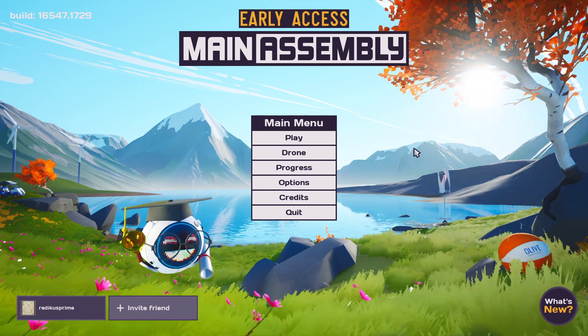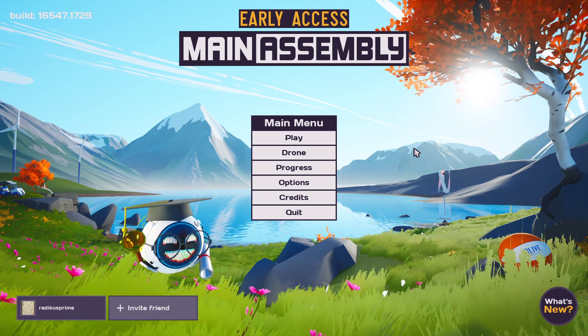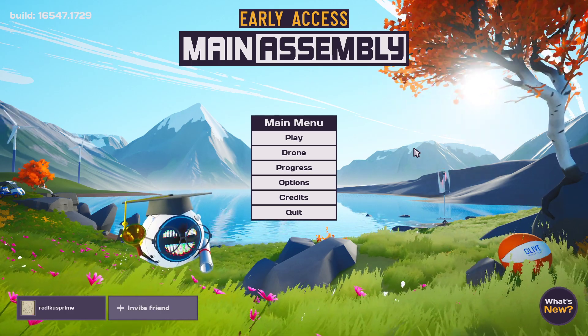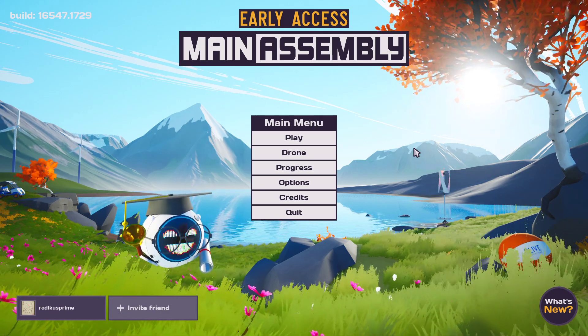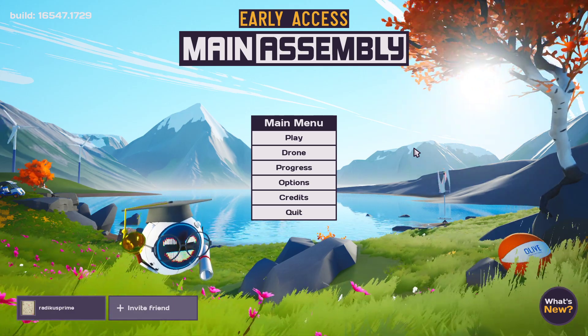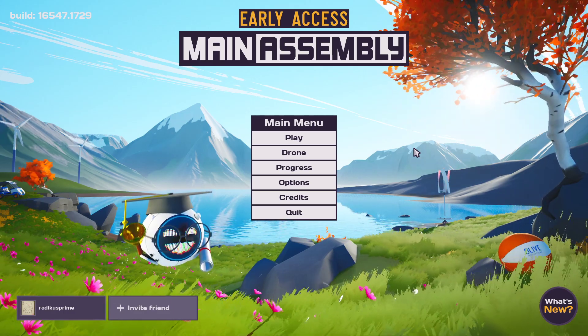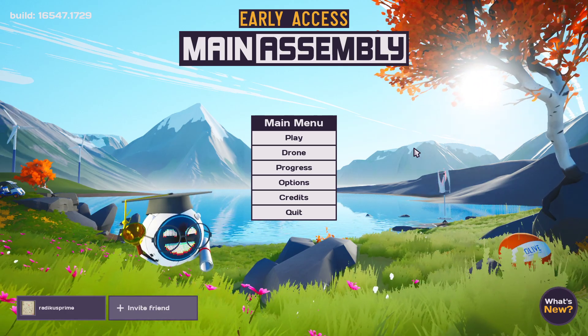Main Assembly is sort of a build game, kind of like Kerbal Space Program. You can build robots with revolutionary freeform crafting tools and control them through powerful visual programming, and you can do this to overcome challenges, play with your friends in multiplayer, and it has advanced physics, aerodynamics, and even robot destruction.